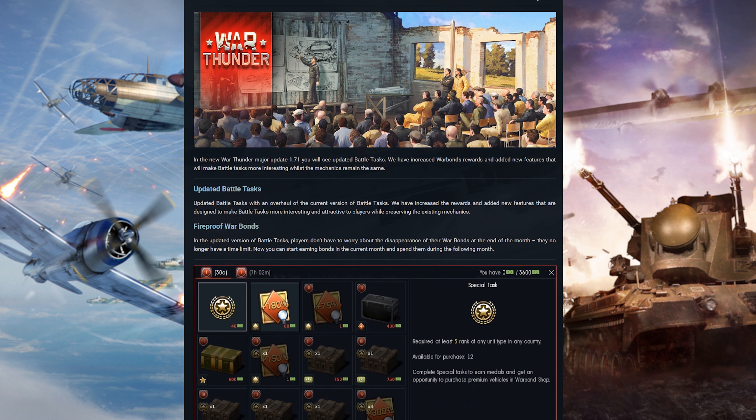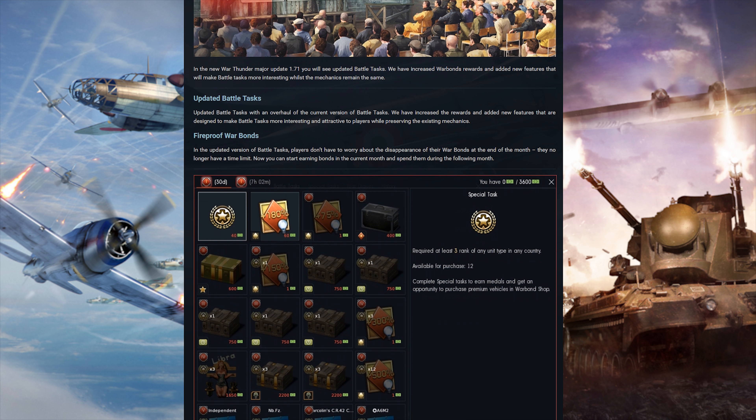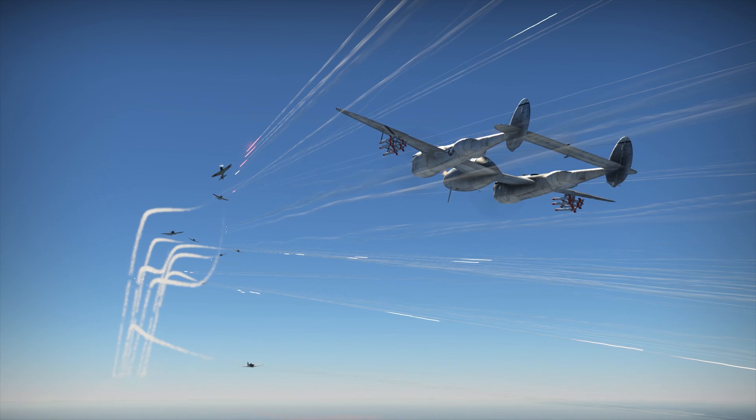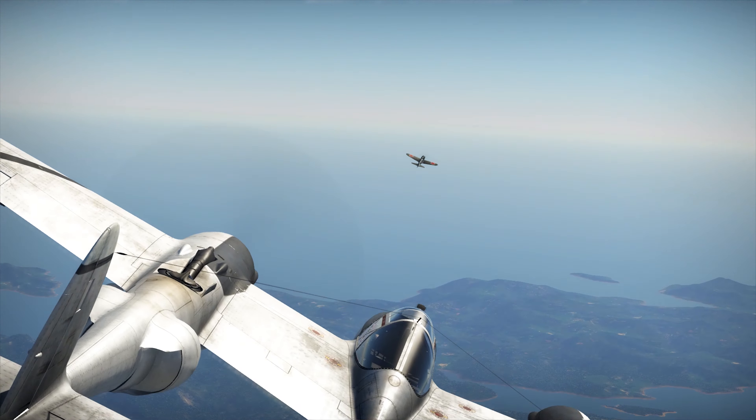Lastly, we've completely recreated the battle task system and updated the Warbonds shop. First of all, your Warbonds now last forever instead of expiring at the end of the month. The shop is now divided into five levels. You can increase the level of the shop by completing battle tasks, and we also grant you a very nice reward for that. Higher level means, of course, cooler items available for purchase. The difficult battle tasks have been replaced with a new type — special tasks. After completing them, you get a valuable reward and some medals that give you access to premium goods. Basically, now you have a robust way of getting some premium tech without investing real money.